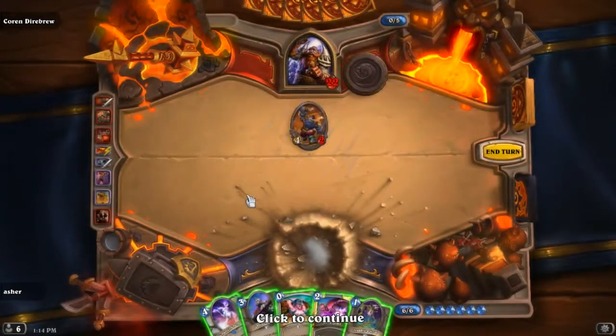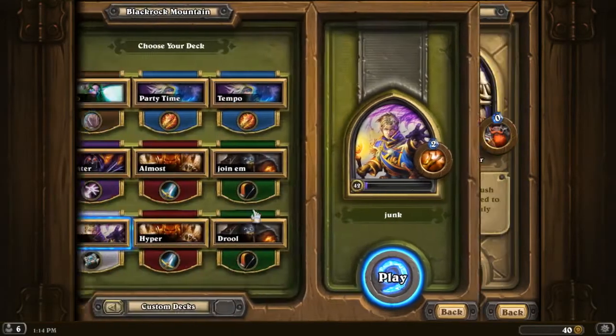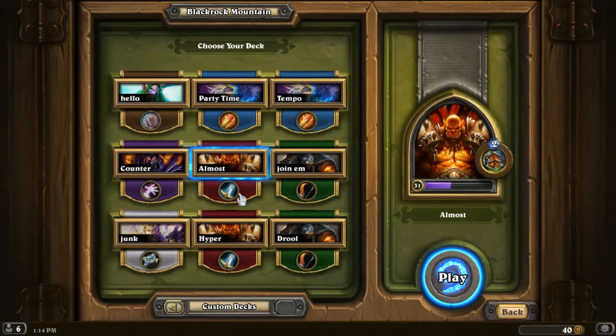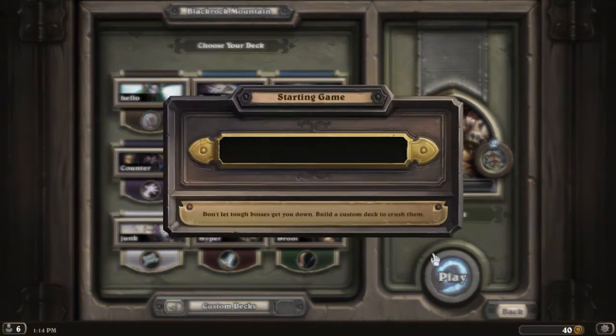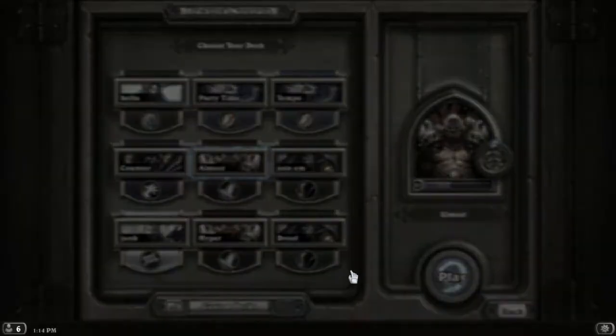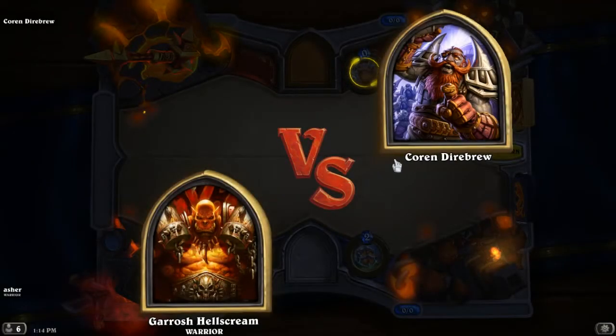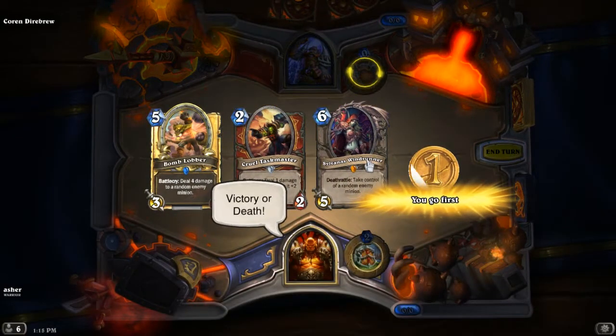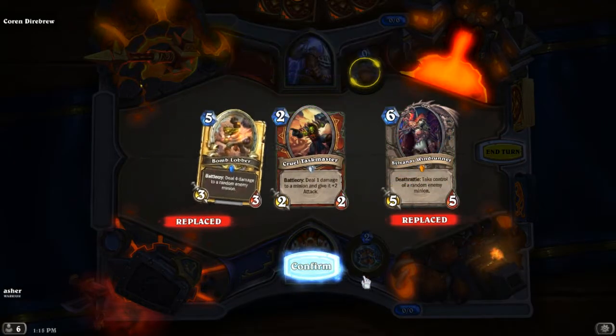Alright, let's take this seriously. Let's do it. Coren Direbrew — what deck has good creatures? This deck has a lot of good creatures. If it pulls out creatures from the list it should be a little bit better. You don't usually see people fail like that, but that Baron Geddon first turn — that deck was getting wrecked by AOE all the time. Baron Geddon at the very get-go is just bad luck. Victory or death — gonna do it for real.